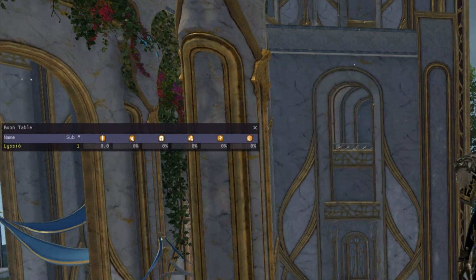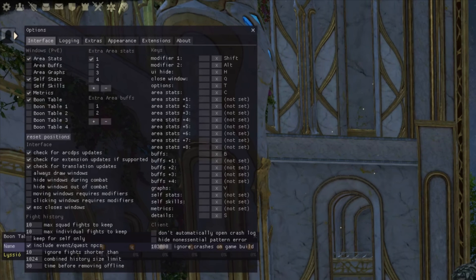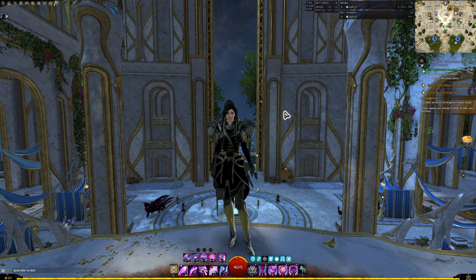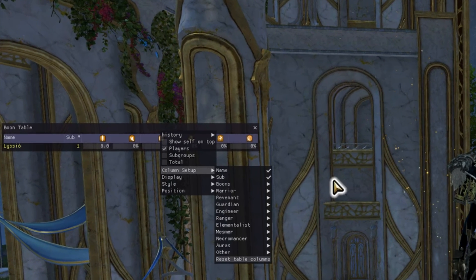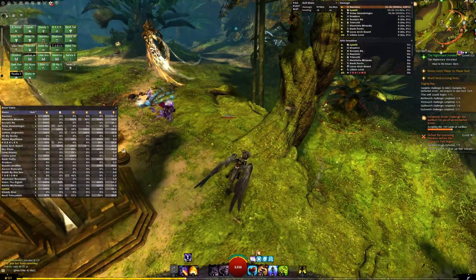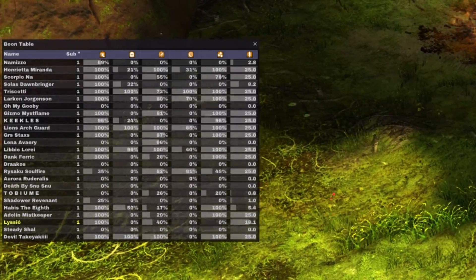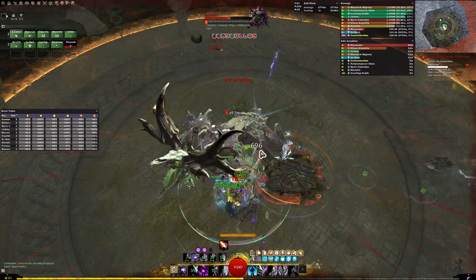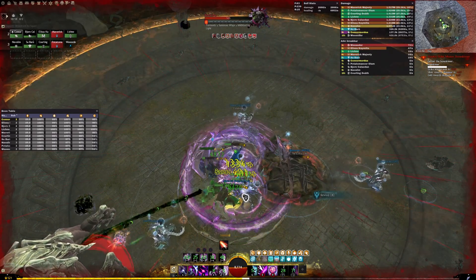Relaunch the game, and now we have access to a much nicer boon table. Press Alt-Shift-T to bring up the Arc DPS options and make sure you have the boon table checked, and press Alt-Shift-B to bring up the boon table if it's still missing. If you right-click on the boon table, you'll have a whole host of customization options. The first one I recommend is going to the display menu and setting the max number of displayed rows to 10. If you don't do this and wander into a meta event with 50 players, you'll end up with a monstrosity, so when we limit it to 10 players, it still gives us everything we need for instance content without that clown fiesta happening in open world.